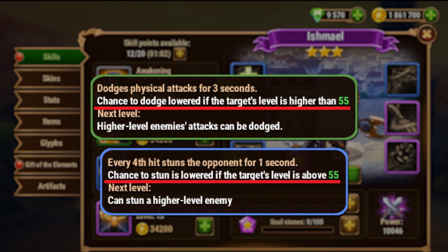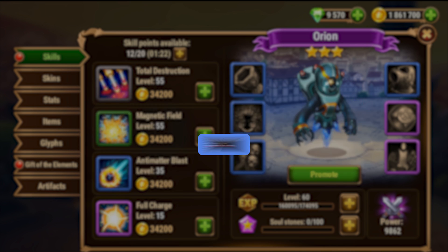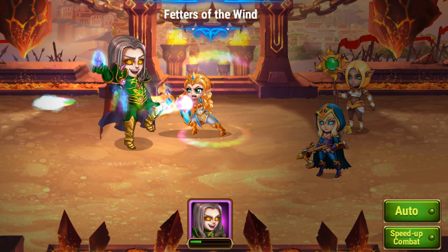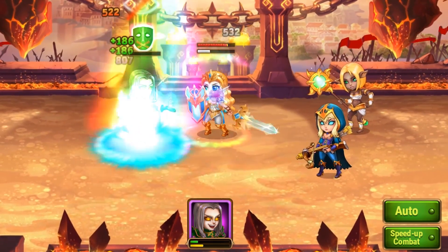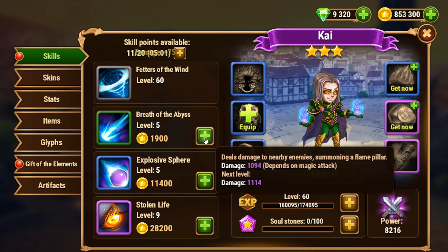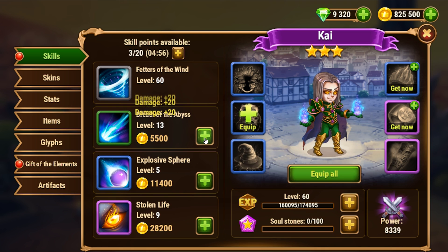Prioritize upgrading those skills that are level dependent — for example Kai's Feathers of the Wind, Orion's Antimatter Blast, Artemis' True Light, Faceless' Power Throw, and so on. The skills that increase damage are also important, but in most cases dealing slightly less damage is not as bad as missing with a skill or a stun. Determine the priority of skills that you want to upgrade and stick to it. It will help you save valuable resources but will still keep you competitive.